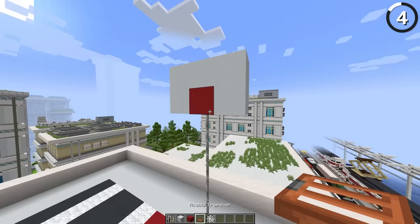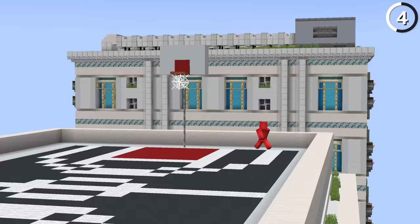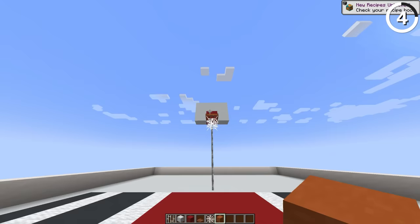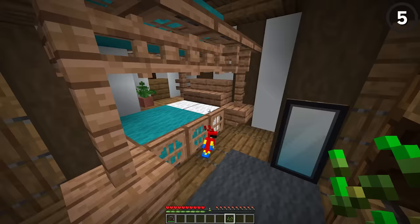Cobwebs are annoying, but here they're essential. Because with just a trap door and a backboard, we have all we need to make ourselves a simple basketball hoop. And if you want, you can even pick up a piece of orange concrete and throw it through, and it'll fall right through the cobweb. Nothing but net.